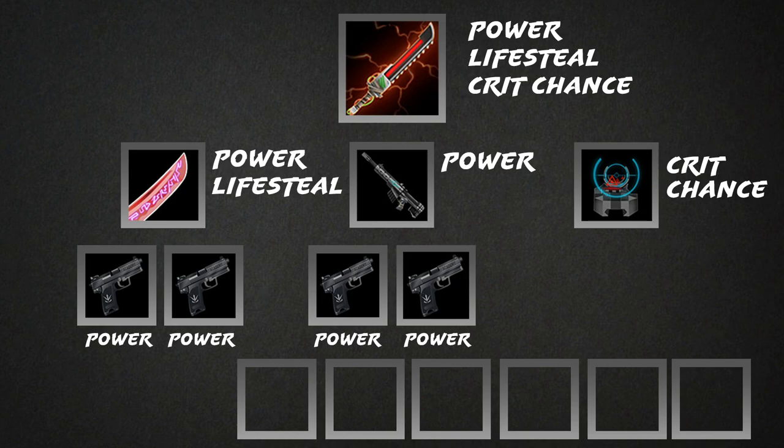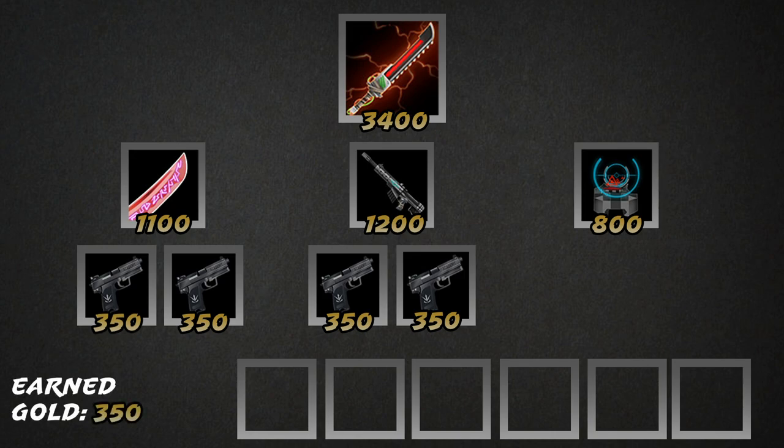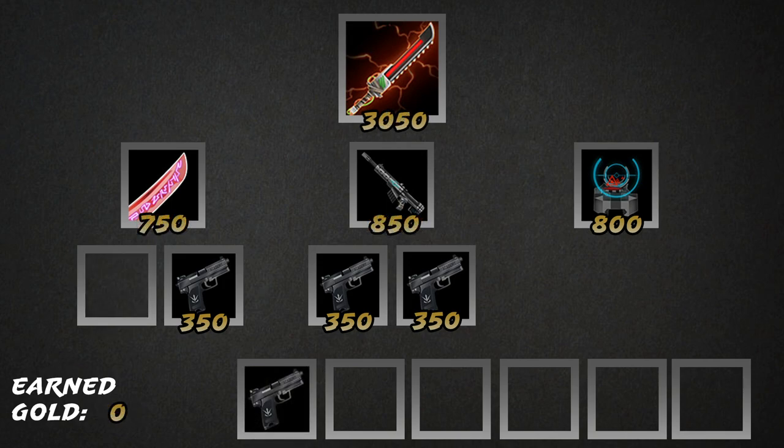So why are there two Academy Pistols? Let's say we have 350 gold and we want to eventually build a D-Blade, so we buy an Academy Pistol. Since we purchased a component of a tier 2 item, the cost along the path is reduced. We have our A-Pistol in our bar with 10 power, and the cost of both Voresteel and Orion Carbine are reduced by 350, as well as D-Blade itself. It's worth mentioning that we aren't locked into one path at this point — we can build whatever path we want from this tier 1 item.